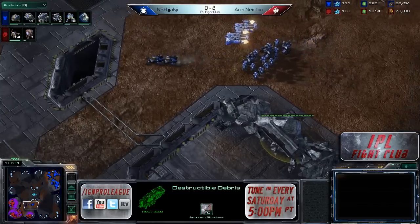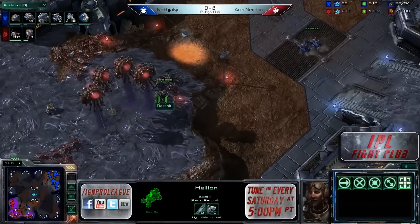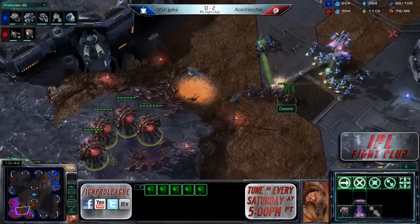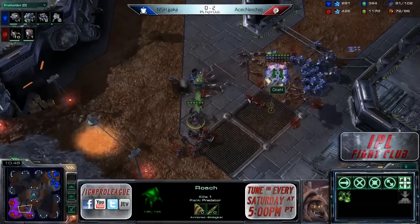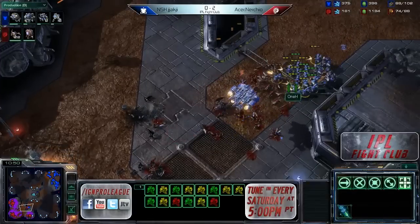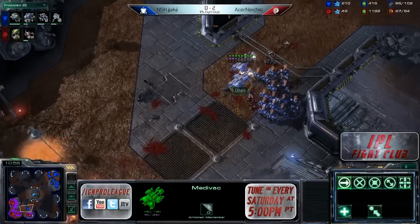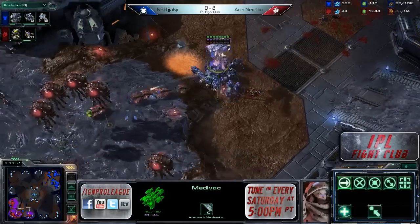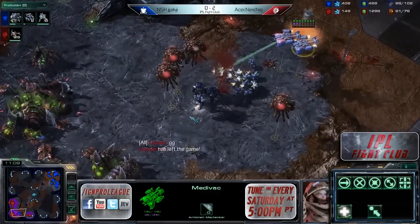If Jokji pushes right now he could do some damage. Those four roaches are sitting on the high ground with some creep spread out. Not a great engagement for Nurcio — gets a lot of his units killed right away. And now with Stim and those Medivacs, those lings are just going to melt. Stim Marines under Medivacs are pretty good. He's taken out a lot of drones too. This game not going quite as well for Nurcio. The baneling nest just started — GG, there it is.